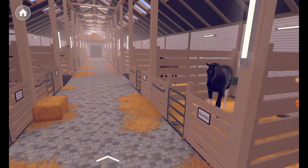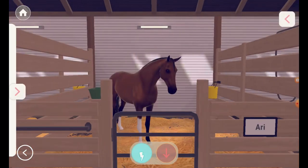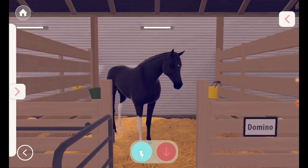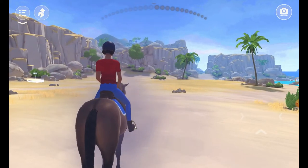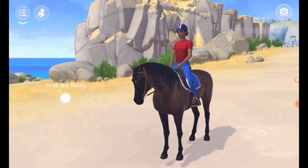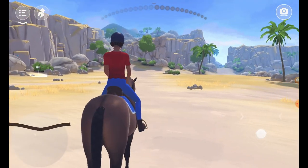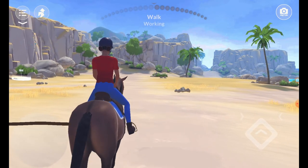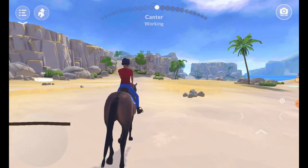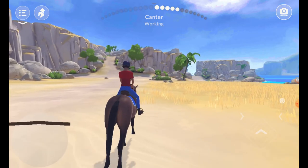I'm going to take Coco out. Here she is — she's got like a purpley colour, it's really pretty. Let's go for a ride! She's fast. I love the little stripe on her, the little dorsal stripe — it's very cute.